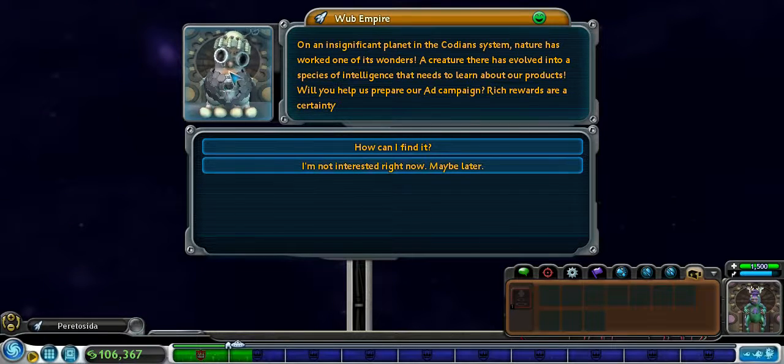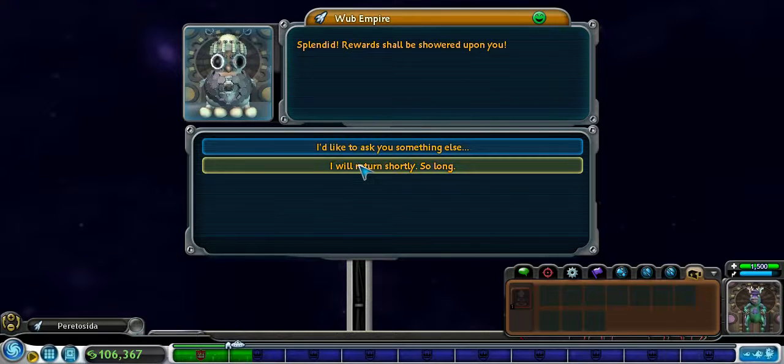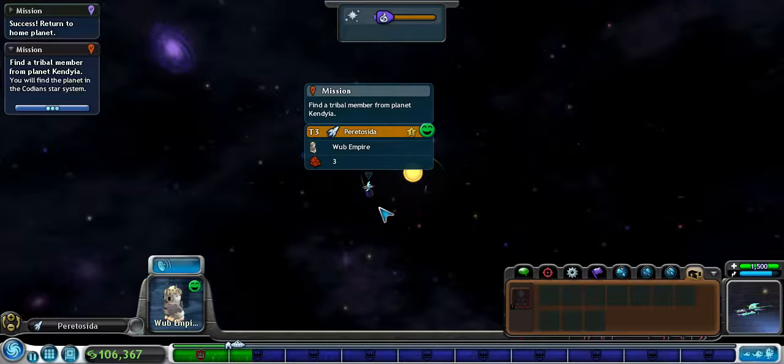Hey guys, I want to bring you back - I'm asking this other guy about missions and he's asking me to go get a creature. I want to show you guys this part. Find a tribal member from planet whatever. So let's go find this - if I'm tracking this mission we should be good.